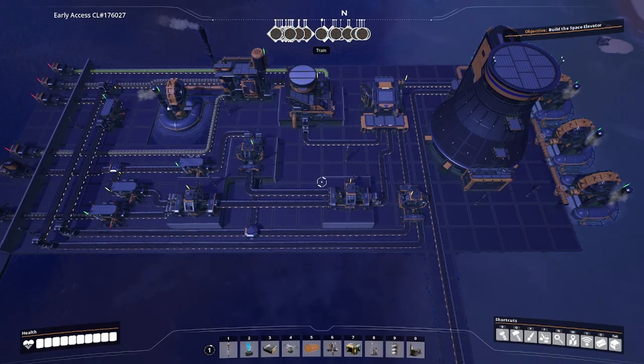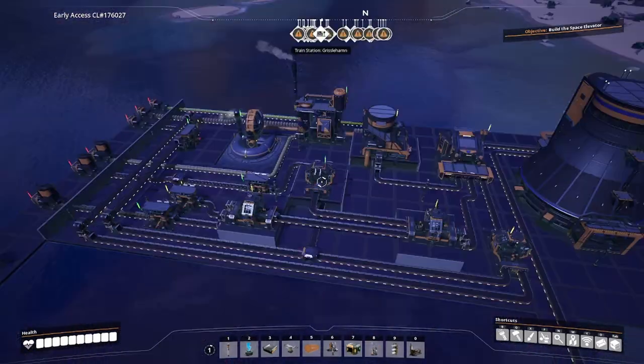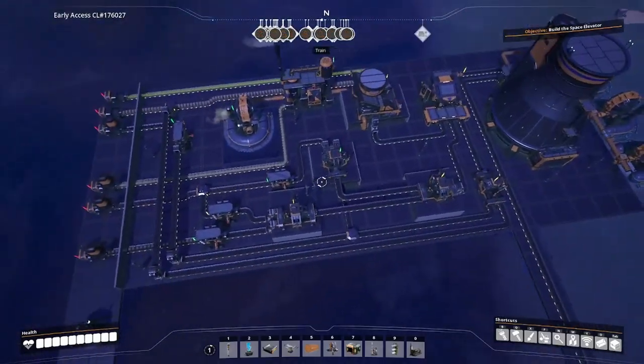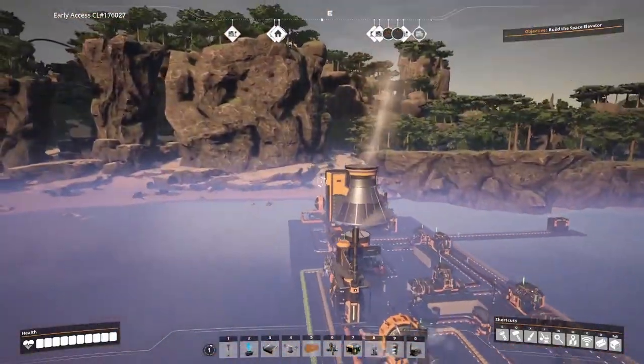I might end up using this design. It is less space efficient — it takes more space and more building materials because you need to build out the foundations and have more machines. In theory you could have one assembler making AI limiters to provide for five of these, but that costs you more power. We're saving a huge amount of power by doing it this way, and this makes it all nice and modular. You can see we're drawing between 227 and 242 megawatts while producing 2500 megawatts — so we're looking at about a 90% efficient build, which is a fair bit better than most nuclear power plants, which I think are only about 75% efficient.